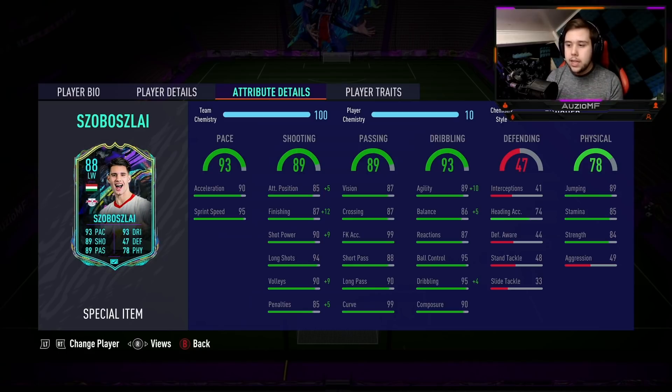87 vision, 87 crossing, 99 free kick accuracy, 88 short passing, 90 long passing, and 99 curve. The dribbling stats are insane: 99 agility, 91 balance, 87 reactions, 95 ball control, 99 dribbling, and 90 composure. The physical stats are good too — 85 stamina, which for a CAM should be enough to last 90 minutes. He's got 84 strength, 89 jumping, and a 49 aggression.